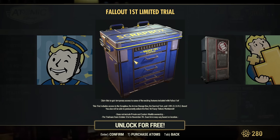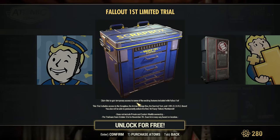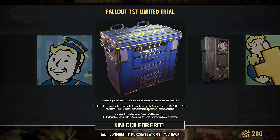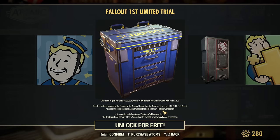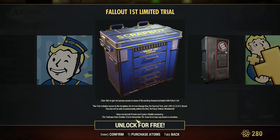The more you put in there, the more you have for later, and the space is unlimited. To be clear, this is not the full Fallout First — there are some differences. Claim this to gain temporary access to some exciting features. The trial includes access to the scrap box, ammo storage box, survival tent, and a 10% score boost. You'll also be able to permanently unlock the Red Mr. Fuzzy Thinker's Workbench. Does not include private and custom world ownership. This trial runs from October 31st to November 7th — exact times vary based on location.